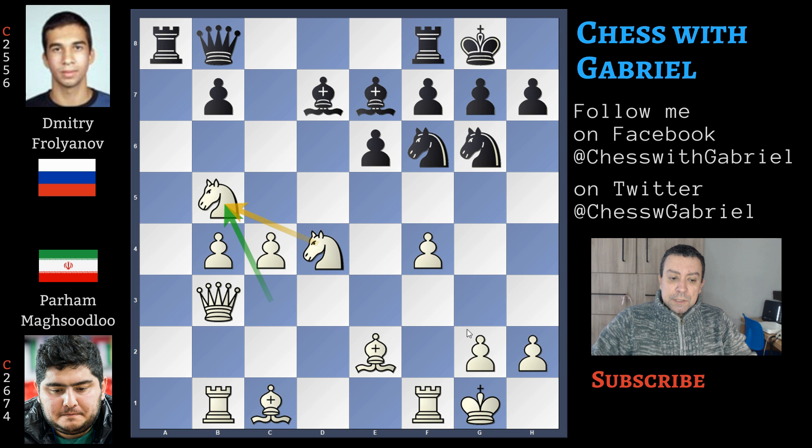Now this is an important moment of the game. We already noticed that there is a space advantage for white. Here comes rook to e8, and this is a real mistake, because if you want to really improve this rook, rook to c8 is the move to play. White has more space; here comes c5, gaining even more space on the queenside, also watching the center.